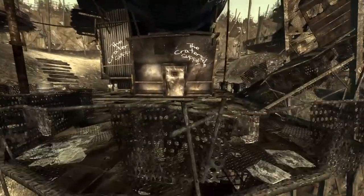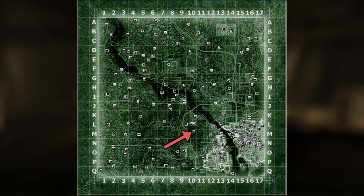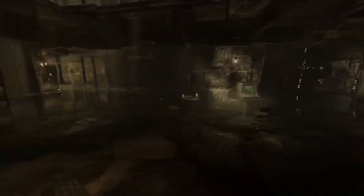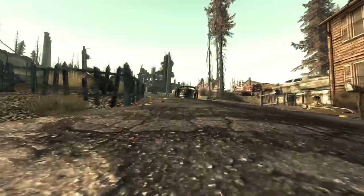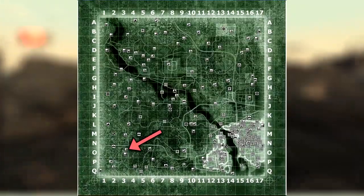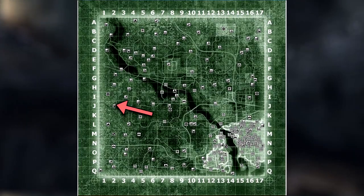First up is the Bottle Cap Mine. The first schematic can be given as a reward from Moira Brown at Craterside Supply during the quest Wasteland Survival Guide — after heading to the minefield, if you bring her back a landmine she will give you the schematic as an additional reward. The next one is found at Jocko's Pop & Gas; head inside the shack and it is sitting on a crafting bench. The final one can be bought at Little Lamplight from Knick-Knack at his souvenir shop.